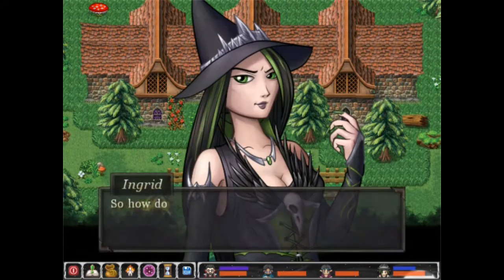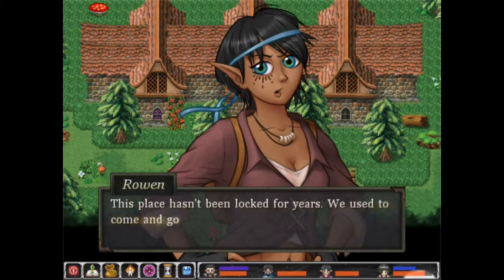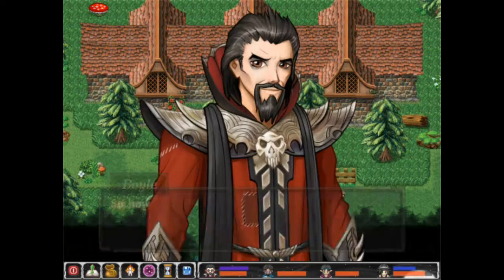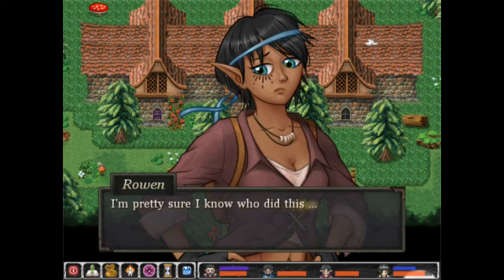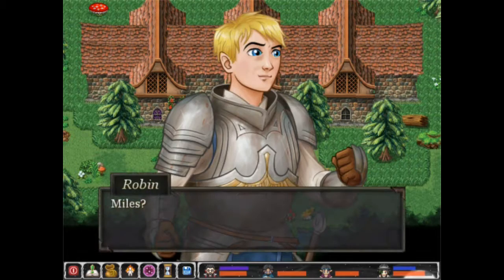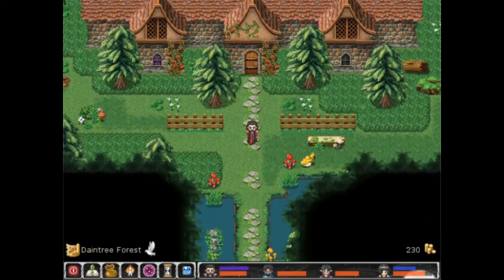It's locked. How do you usually get in? This place hasn't been locked for years — we used to come and go as we pleased. So how do we unlock it? I'm pretty sure I know who did this. Miles? Uh-oh. Alright, we'll be back.